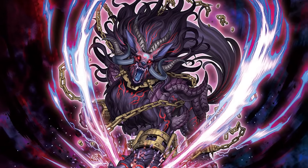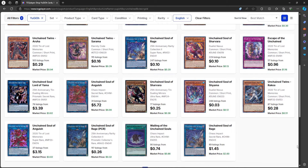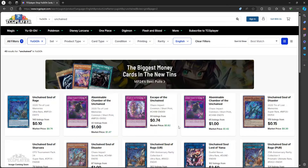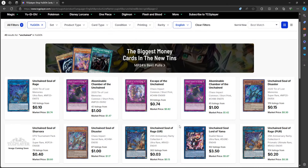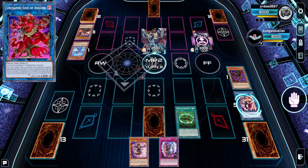Unchained is finally budget. The deck core is about $20, which means you can build a decent Unchained deck for about $40. But this video isn't about deck building — we must first learn our way around the deck and start off with some combos.